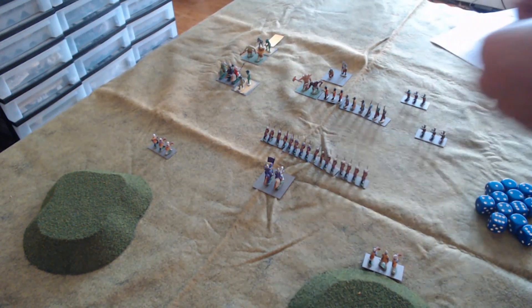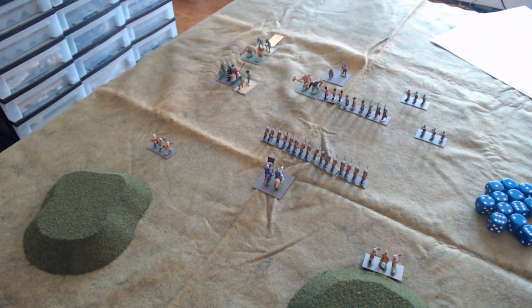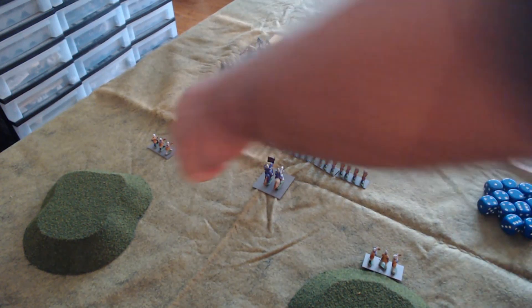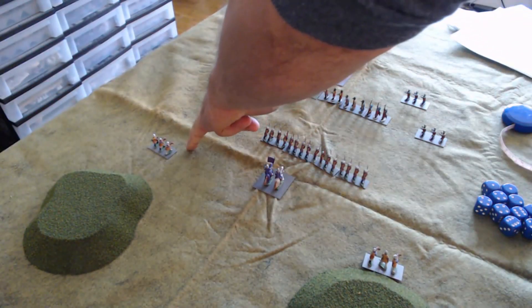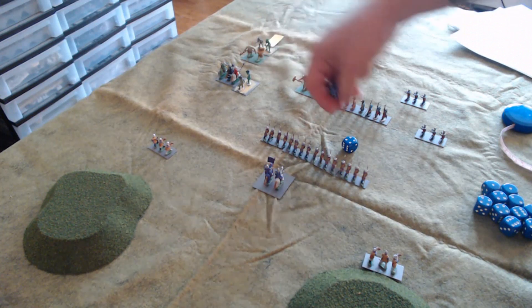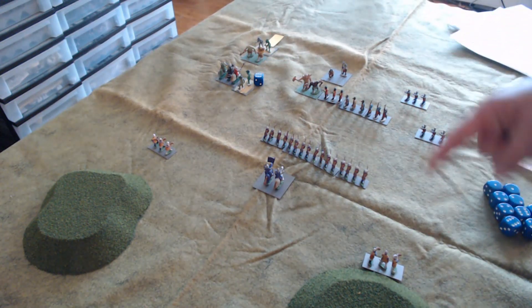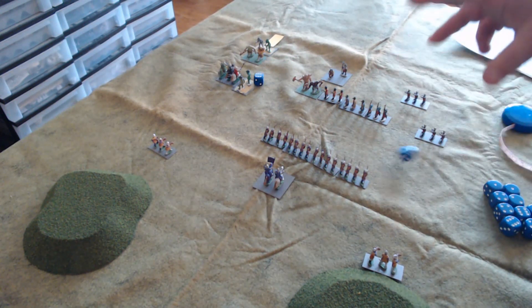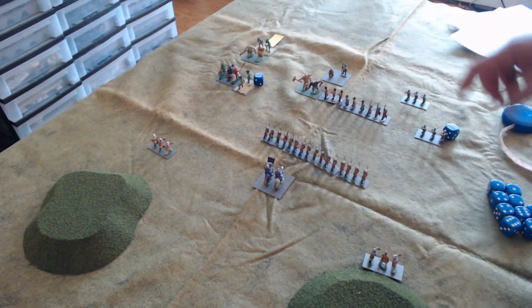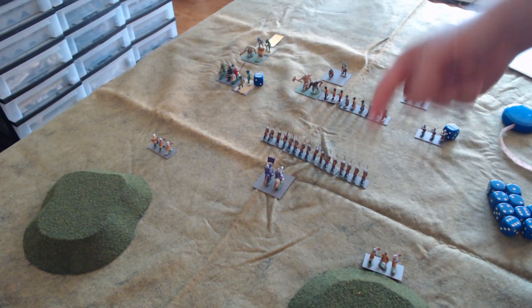The other crossbowmen are similarly at long range. Since melee and missile fire happen simultaneously, the Pale crossbowmen attack. The crossbowmen on one side attack the trolls and are in medium range at 16 centimeters, getting a bonus die for one hit. The other Pale crossbowmen attack at long range for one die. They score a hit on the orc crossbowmen and miss on the heavy infantry. Now there are two morale checks to make.